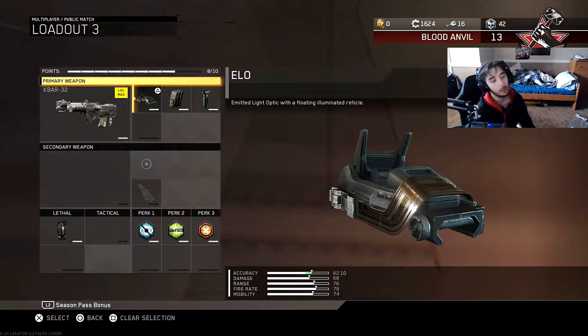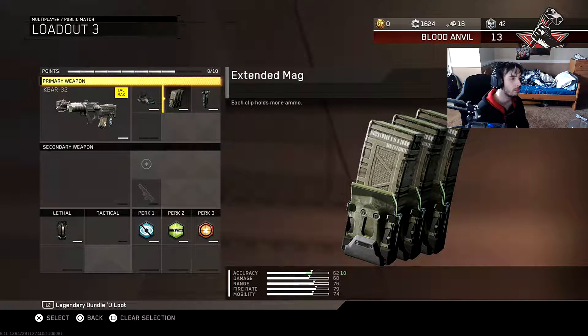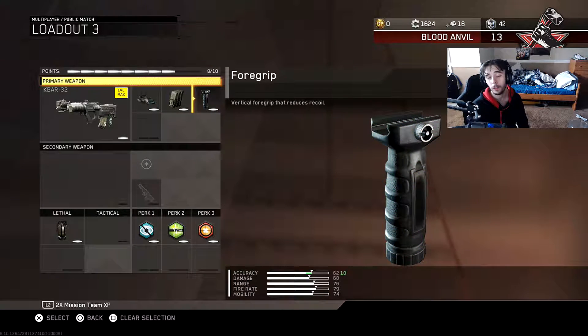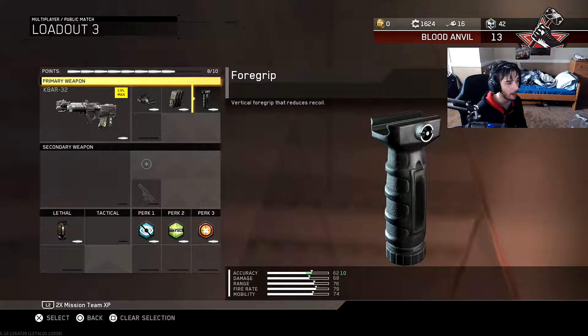First let's go with the ELO optical, you know, because I really don't like the iron sights on the K bar. Let's go with the extended mag — I really don't like picking up other people's guns, so it really helps out a lot. I like to have those extra bullets, you know what I'm saying. Then you got the grip because the recoil on these guns is crazy. It gives you plus 10 accuracy, so why wouldn't you use it?